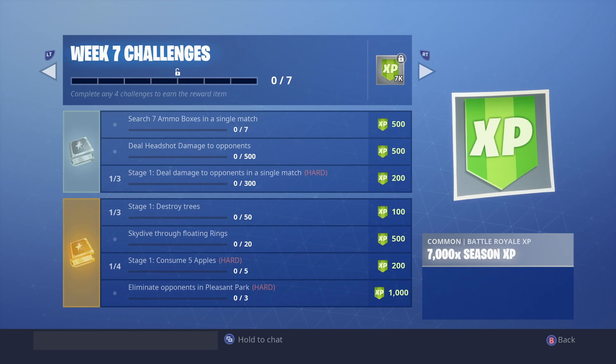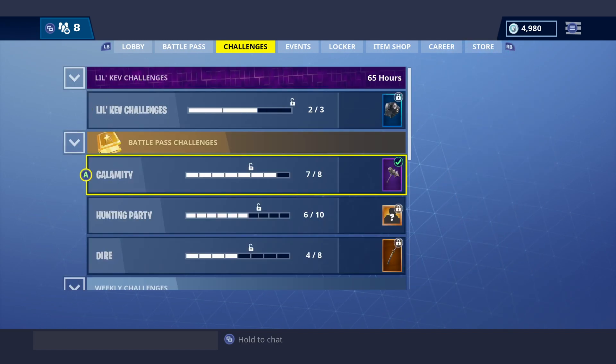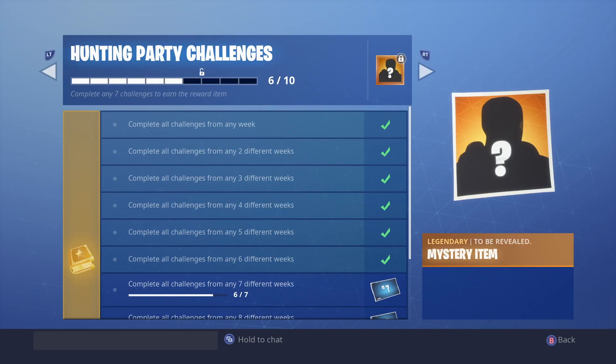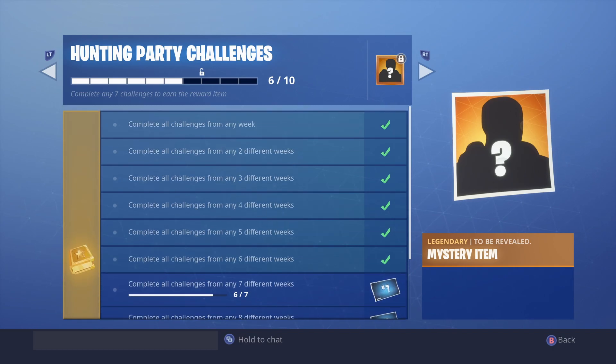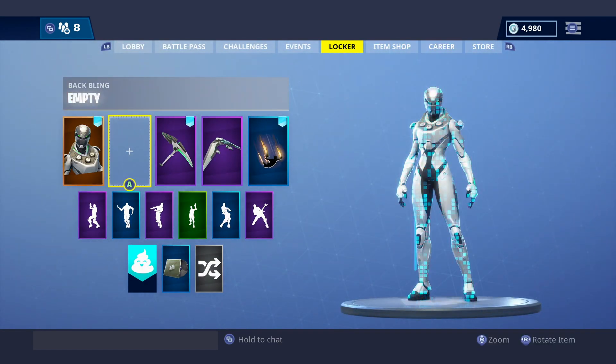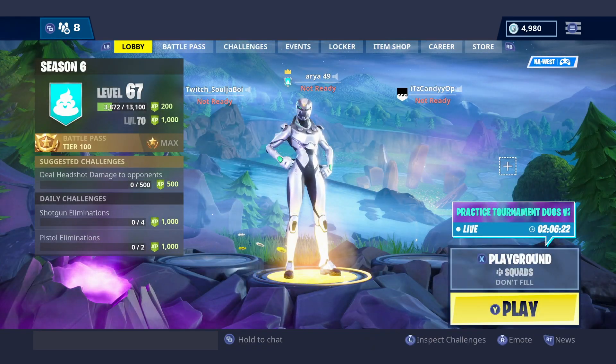That's basically the Week 7 challenge tips. Once you complete all the challenges you get a loading screen — I actually haven't seen it yet, so you guys will see it once you complete them. You also get the new Hunting Party skin called 'Aim' and the back bling is called 'Elim'. I don't have that yet, but anyway hope you guys enjoyed this video — I'll see you all in the next one, peace!